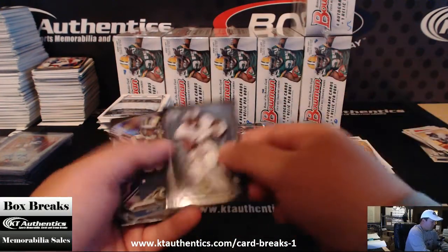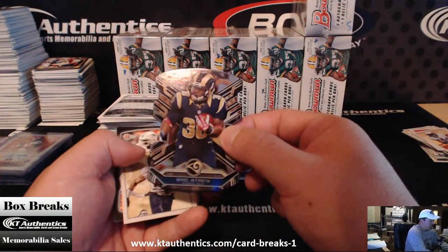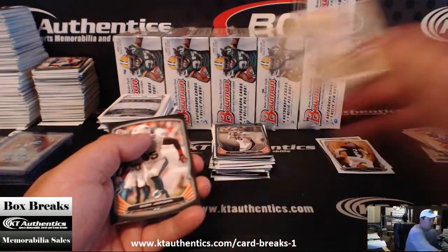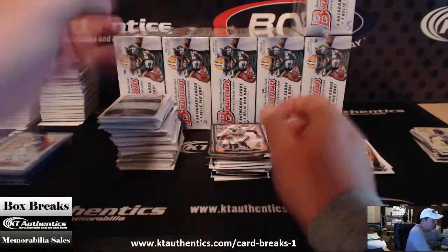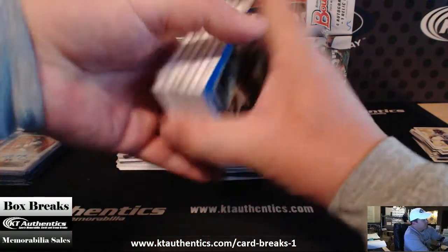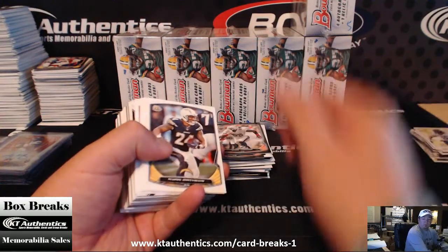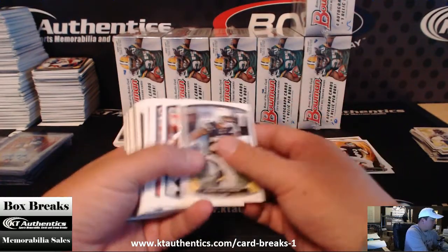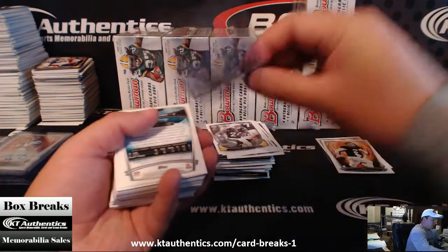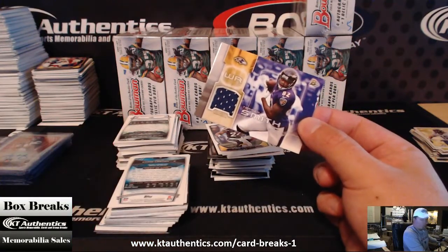Charles Clay. Brian Coleman. Zach Stacy. We have a Devon Street. Ha-Ha Clinton-Dix Blue Paper. A-ha, Clinton Dix Blue Paper - everybody does. Yeah, the mini out of 5 is pretty close. We have a Torrey Smith - the Ravens going to Brad. Kept the Ravens.